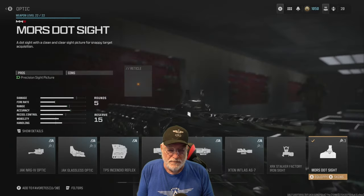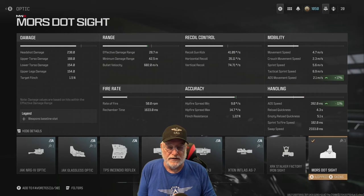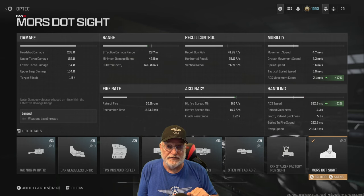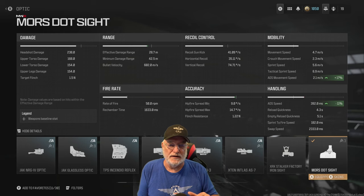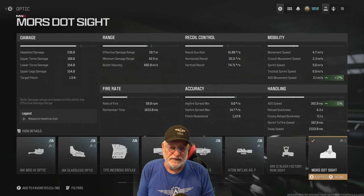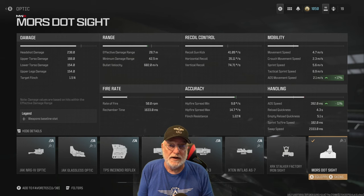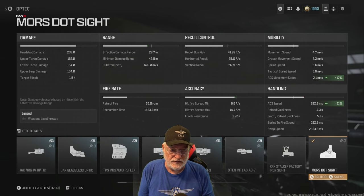Let's start with the optic: the Morse Sight. You can see what it does for mobility and handling, and we're going to see this over and over again. Mobility and handling, in my opinion, are the two most important aspects of building this configuration. It goes beyond this configuration because the perks and vest you choose are also very important. The only other item I consider important is the fire rate — you get 50 rounds per minute with this aggregate build.